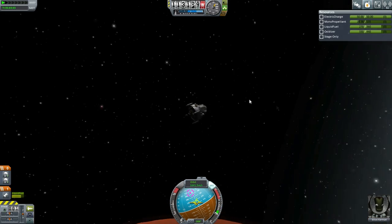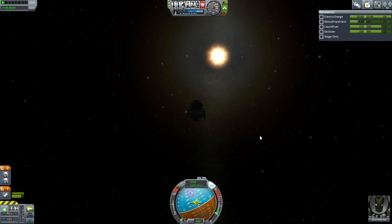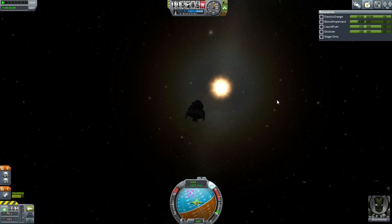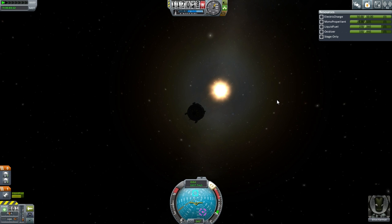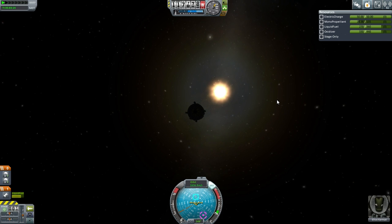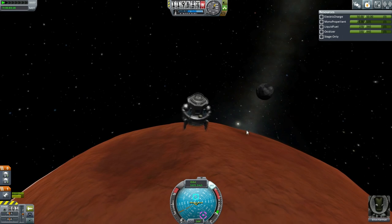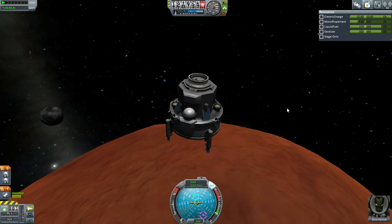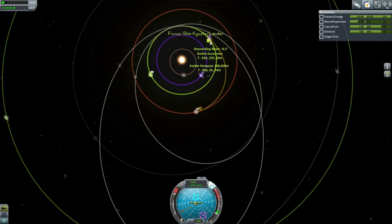Out it goes. Let's see where the sun is — it should be up there. Let's turn so that the panels are facing the sun. They're angled like this. Elliot is on his way out — he will reach Kerbin in 56 days.